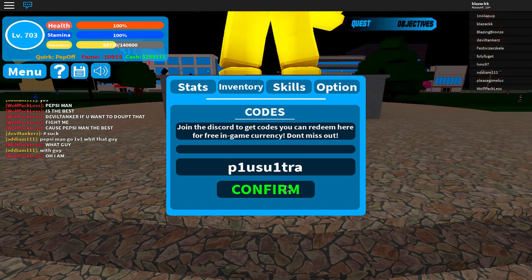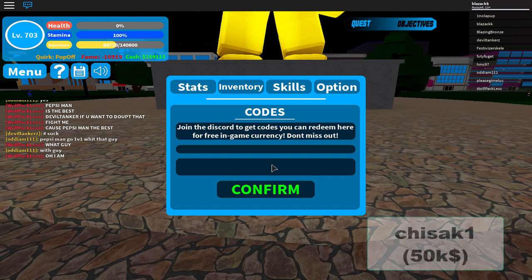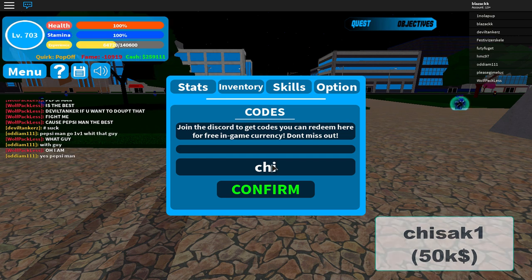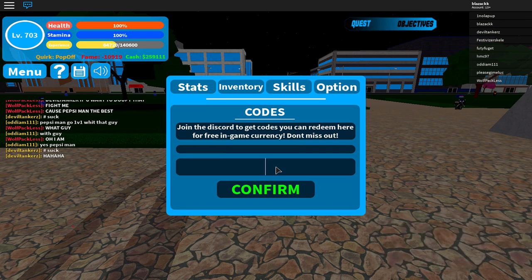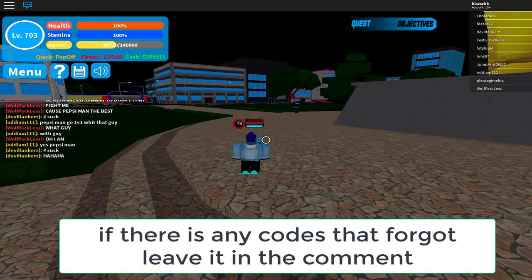There's another code which is chisak1 — C, H, I, S, A, K, 1 — and that one gives you another 50k. If it shows as used, it can still give you some. If you haven't used that code, make sure you use it. And I think that's all of the codes, so you can leave the video if you want.